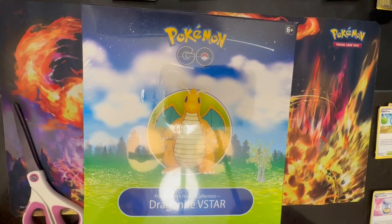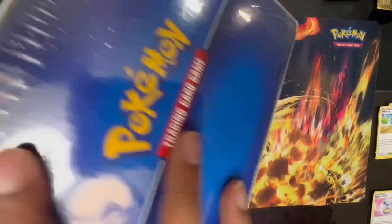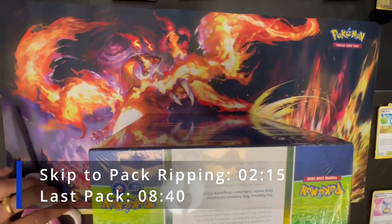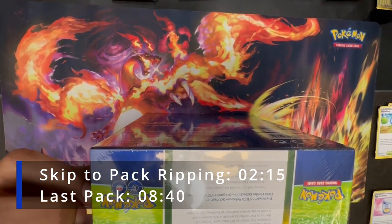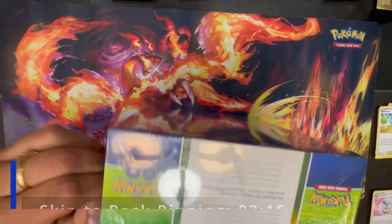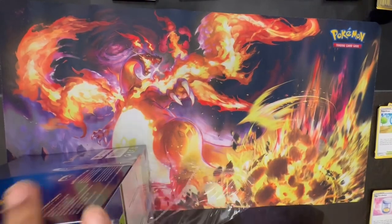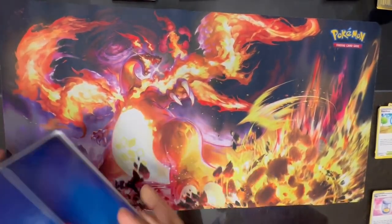What's up PokePeeps, it's Peek-a-Poke Kid and today we will be opening the premiere deck holder collection Dragonite visual box number three, the last of them all. We opened two already — we cleared one and bought two more but we're going to keep those for storage. It's a collection, and in a couple of years people will want them more.